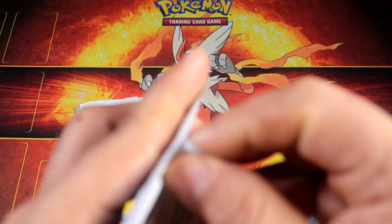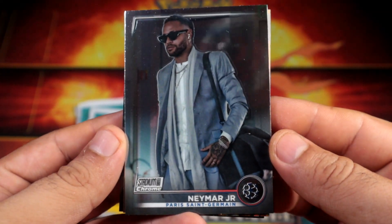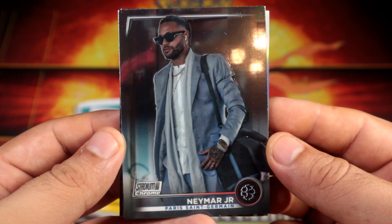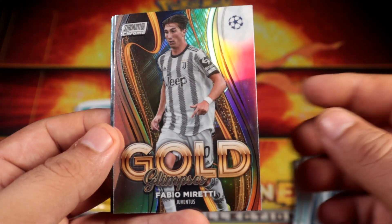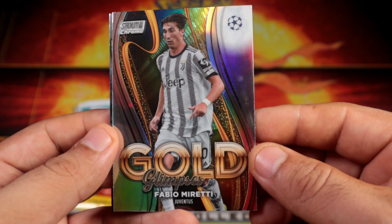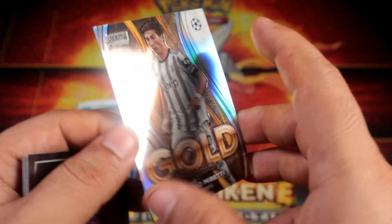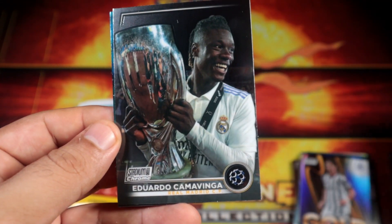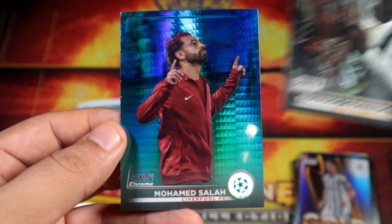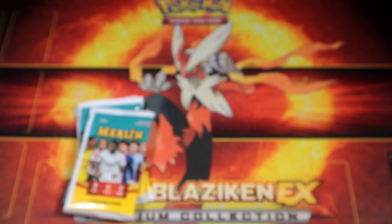Alright, last pack for Stadium Club — I'm already happy with some of these nice looking cards. Oh, Neymar! Another nice looking card, will be nice in a parallel. Oh sorry, focus please. Wow, gold glimpses — Mirietti for Juventus! Looks pretty nice, very cool. That's another nice one — Eduardo as well, and Sala blue prism. Wow!